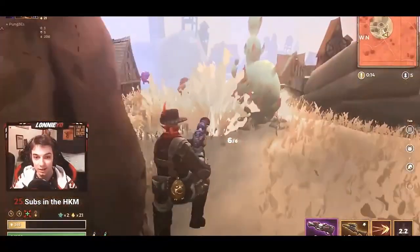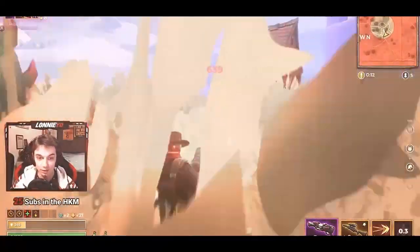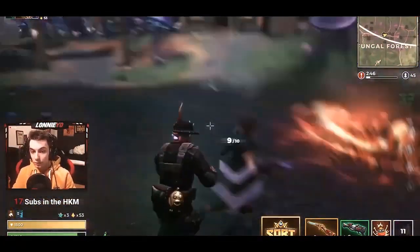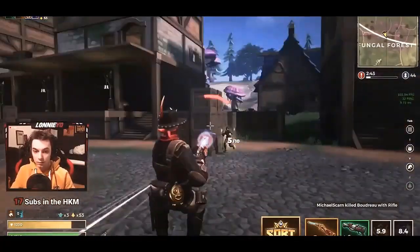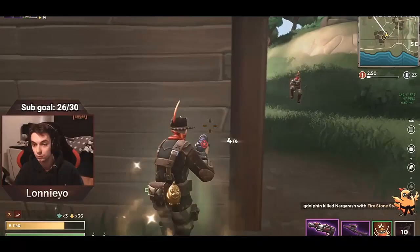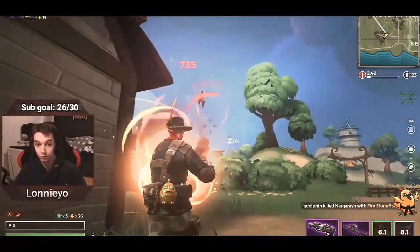Number two: drop in hot spots. One of my biggest mistakes was trying to play safe for the win, which was so wrong, because I never had the chance to get good fights and learn to get out of awkward positions. So I started dropping in hot areas, which are shown on the screen right now.